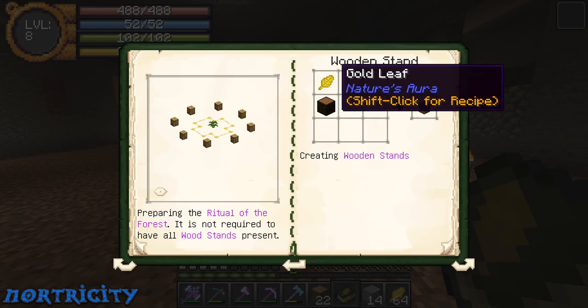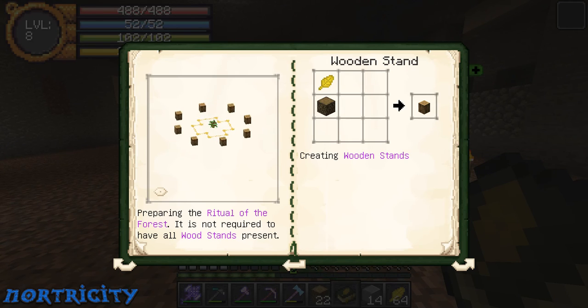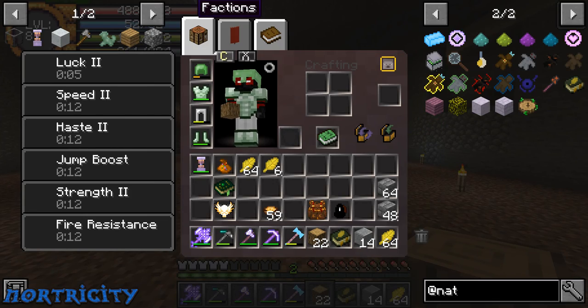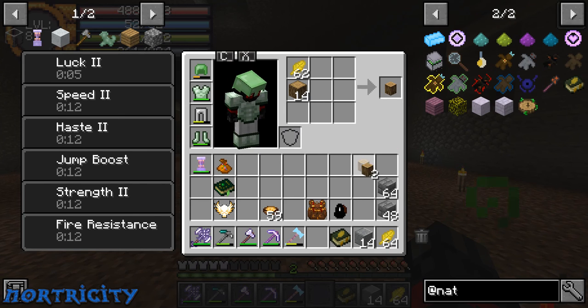According to this, a gold leaf with a tree trunk gets me a wooden stand, and I need eight wooden stands. So if I go into here like this and then like that — one, two, three, four, five, six and then seven, eight — so that's eight stands right there, and that unlocked something.